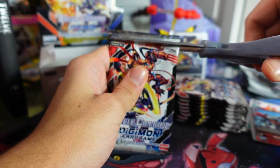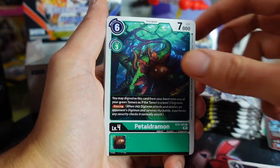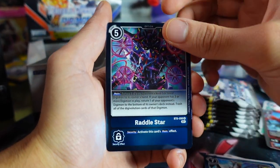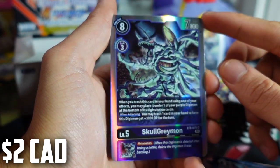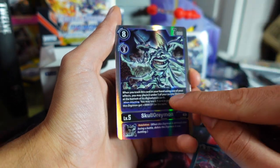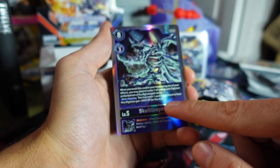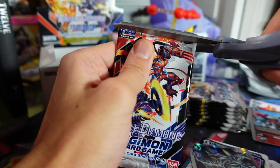I'm going to do tournament vlogs — I already do tournament vlogs for Pokemon stuff, and we should start doing some Digimon ones too. If you guys want to see how Digimon tournaments go, consider subscribing. We got a Rattle Star as our option rare, and our last card is a Skull Greymon. Look at that — what a fantastic Digimon. Skull Greymon, one of my favorite Digimon growing up. He looks really, really badass. When you trash this card from your hand using one of your effects, you may place it under one of your purple Digimon at the bottom of its Digivolution cards and it gets Retaliation Inheritability. When attacking, you may trash one card from your hand to have this Digimon gain 3000 DP for the turn. That is a really, really solid card.